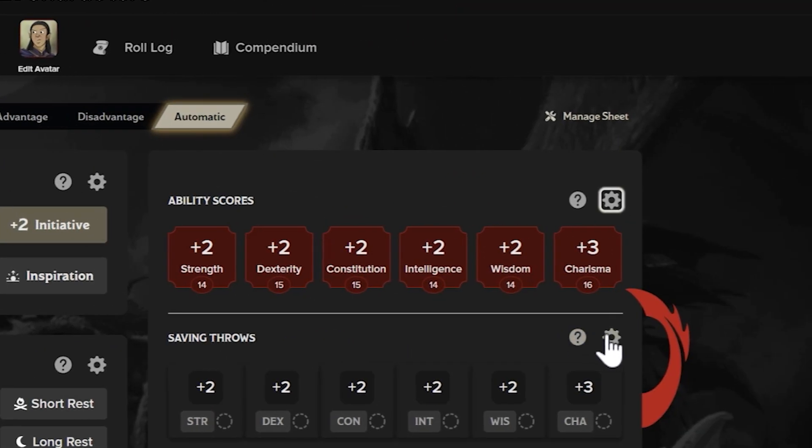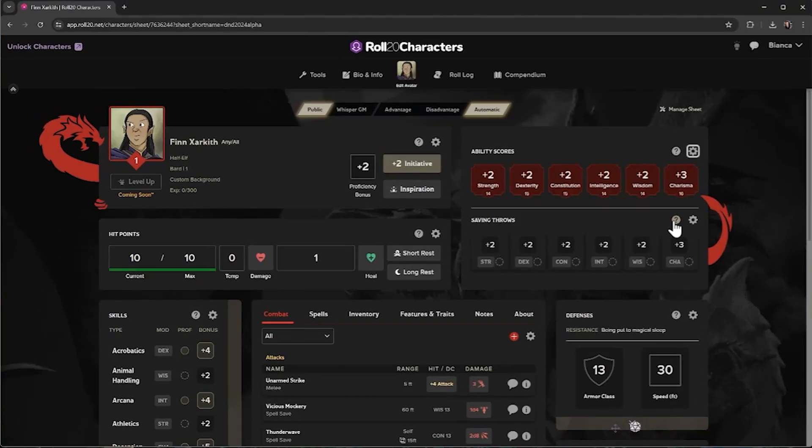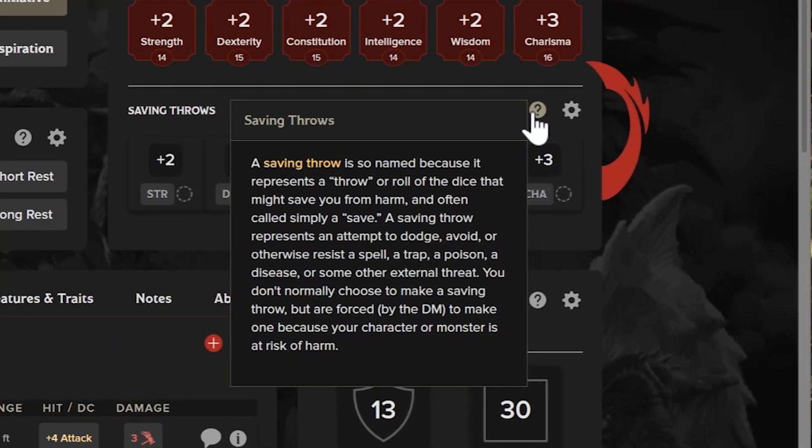The same settings are available for your saving throws. If at any point you need a rule reminder, the question mark icon can grant you some guidance.